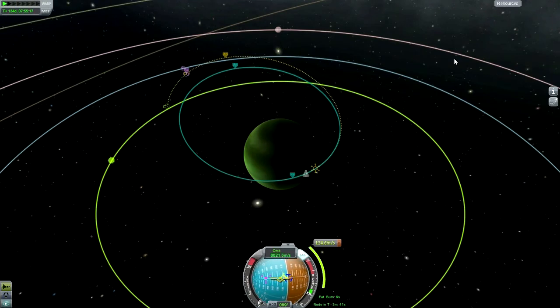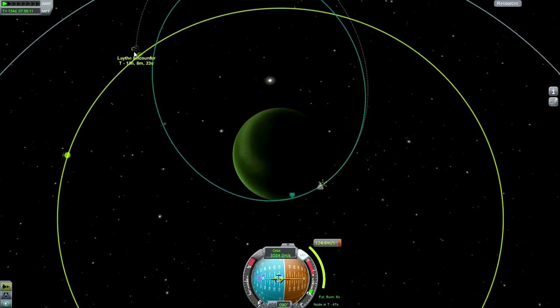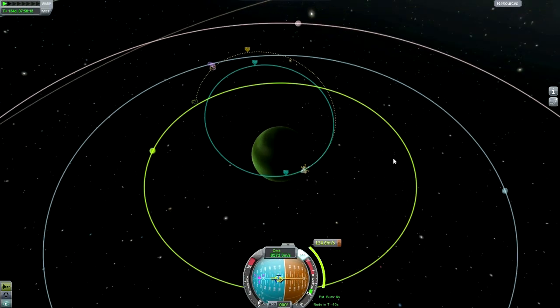That's the data close to Jool done. Didn't really get the thermometer reading or the barometer because they weren't cooperating. I'm going to try for this double encounter — the trajectory that gets me both Val and Laythe. I don't know whether it would mess with me. Looks like it's close enough — let's boost this orbit.